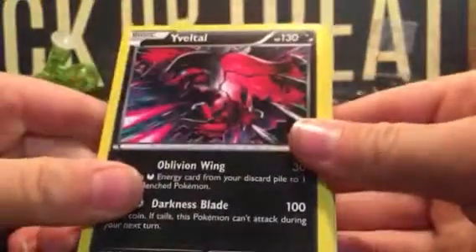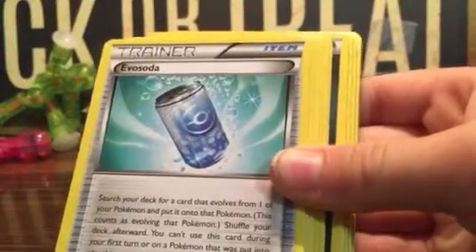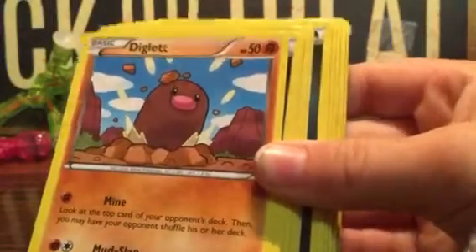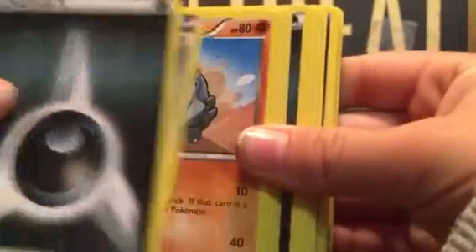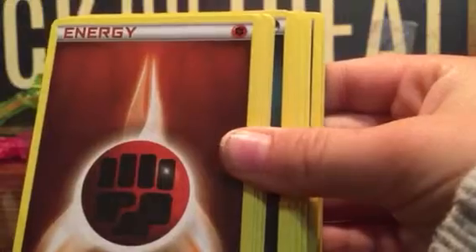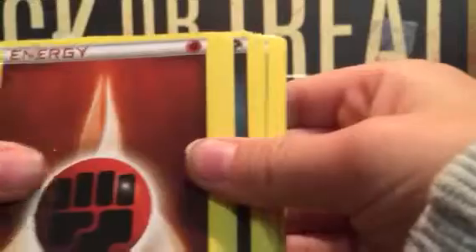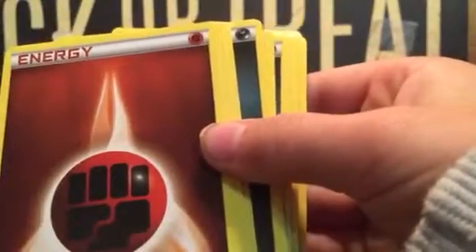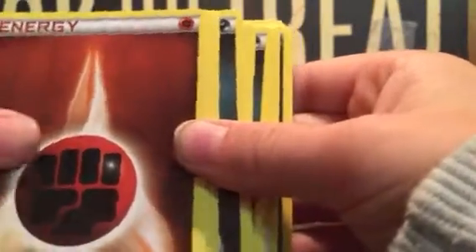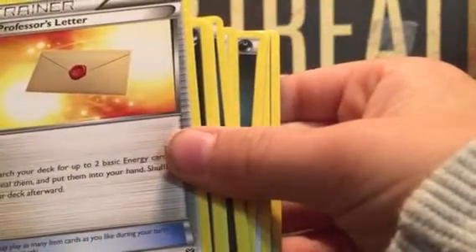First card is Evelto. Malamar. Eva Soda. Shadow Circle. Diglett. Energy. Roller Skates. Rhyhorn. Energy. Fighting Type, Fighting Energy. Hold on, low battery. Fighting Energy. Fighting Energy. Max Revive — oh, this is a Max Revive. Nice.